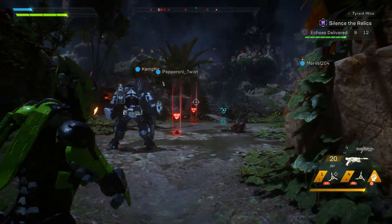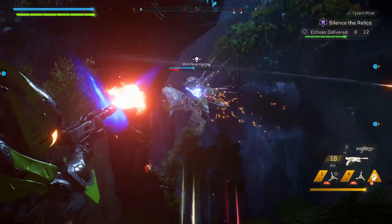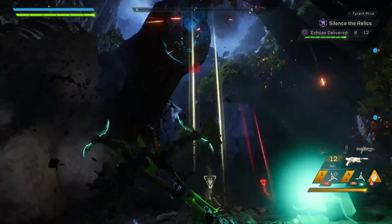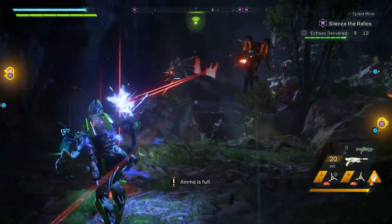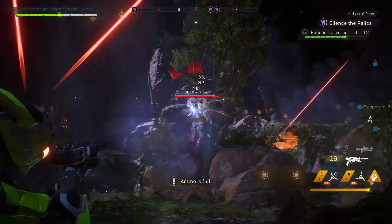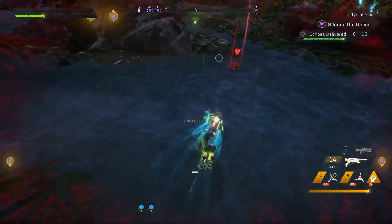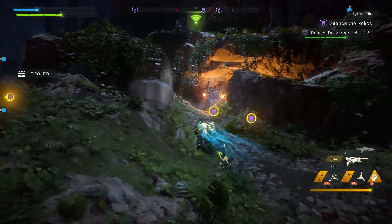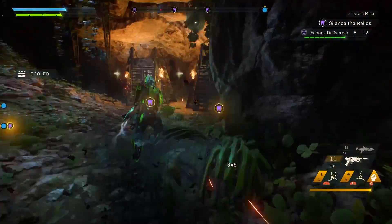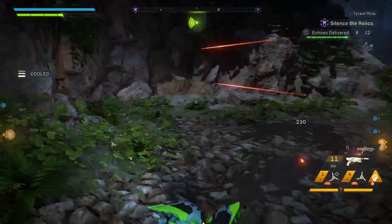For the second weapon on your Interceptor it's kind of a choice. Personally I prefer machine pistols because they provide quite a lot of damage in such close proximity and they can fire a lot. They're great for keeping enemies' shields down, because if shields regenerate you have to tear through them all over again. Machine pistols are great for shredding through those shields and maintaining their no-shield status.